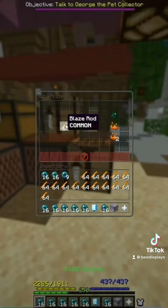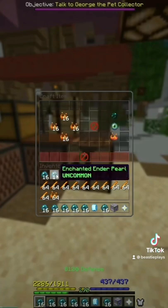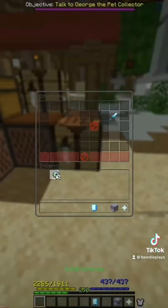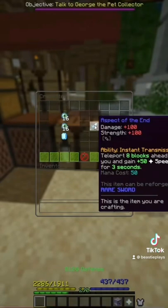Next, I can take out all of my blaze rods and I can start turning them into blaze powder. Finally, I can combine my blaze powder and my enchanted enderpearls together to make enchanted eyes of ender. Once I've made all 32 of my enchanted eyes of ender, I can put them in the crafting table together with my enchanted diamond to make an aspect of the end.